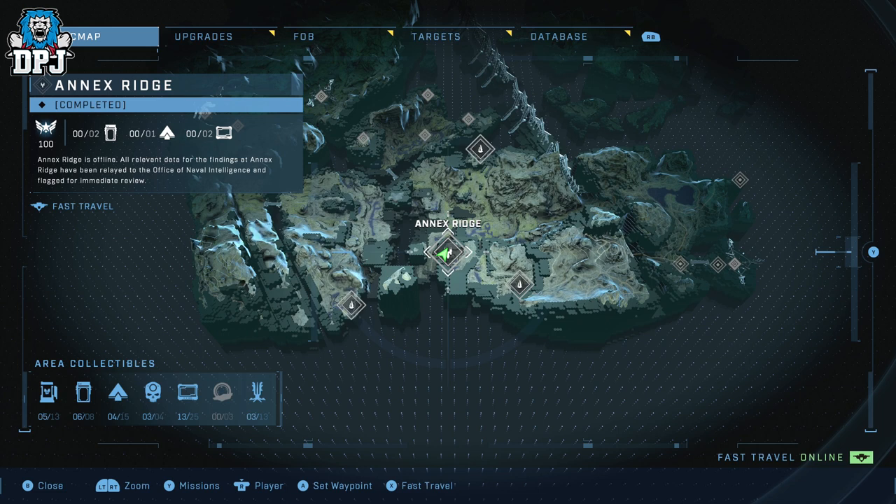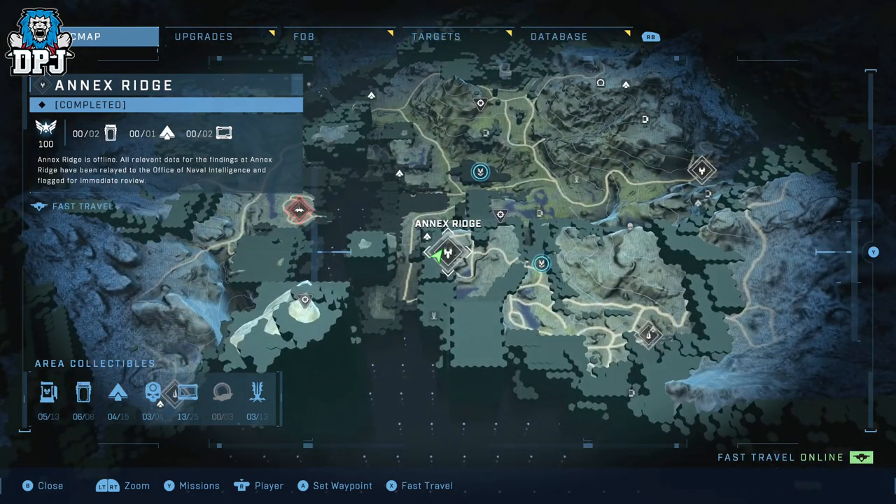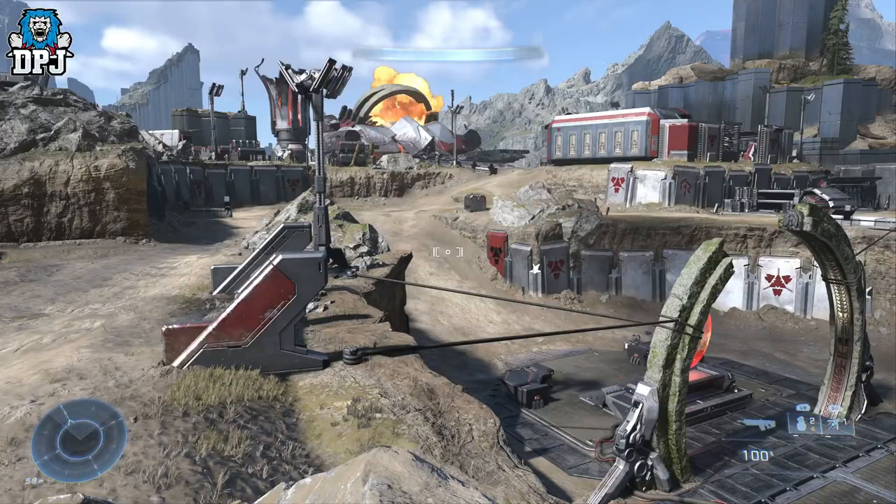So within the Annex Ridge area there are 5 collectables for you to grab: 4 audio logs and a Spartan Core. So yes, today I'll guide you through each and every one, so let's go.